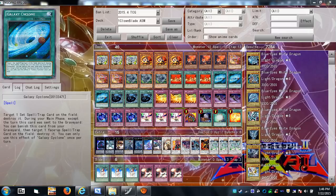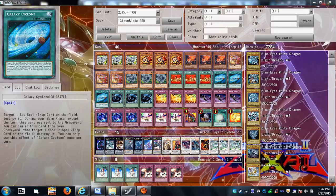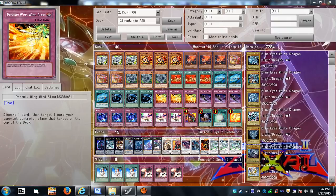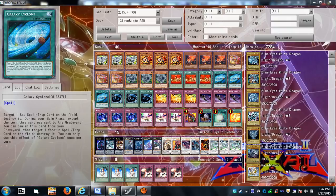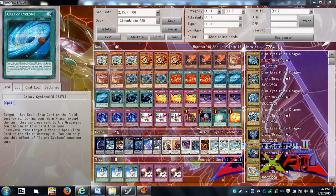Galaxy Cyclone double-dips — you can target a set spell or trap on the field and destroy it, and then during any turn after it was sent to the graveyard, you can banish it from the grave to target one face-up spell or trap on the field and destroy it. So you get two uses out of it, which is great especially if you discard it as a cost for Wing Blast — you still get use out of it the following turn.